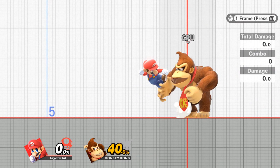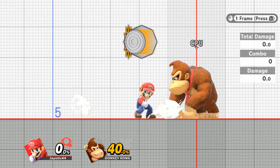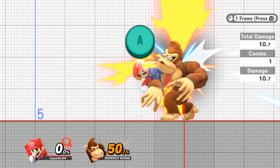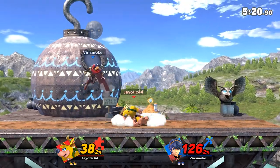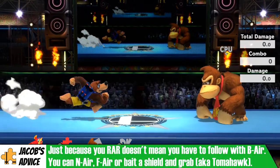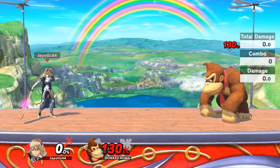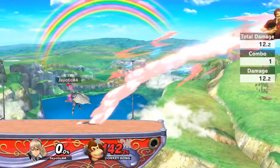Does your character have a really good back air but it's very difficult to position yourself for it? That's what our next technique is trying to solve. While you're dashing in one direction, quickly tap the control stick in the opposite direction, then jump and tap the control stick in the original direction. Then by hitting the attack button, you'll be able to perform your back air while currently rushing at your opponent. While any character can perform this, it's very useful for some in particular. Banjo's forward air punch is a powerful finisher but doesn't do much in neutral — being able to quickly reverse and do a back air is important for Banjo's combo game, especially since the first couple hits allow you to combo into other moves.